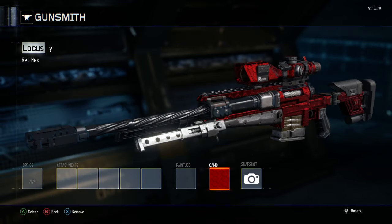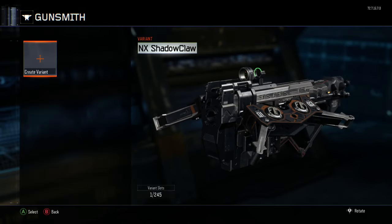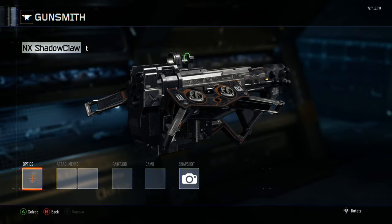What we're gonna do is pick any camera that you want. For me we're gonna throw that Red Hex down — this is gonna be nasty on our Shadow Claws or our knife or whatever the hell you want to use. We're gonna name it Y.